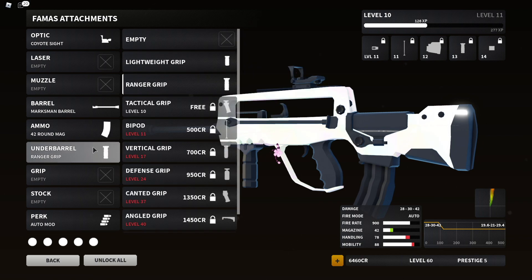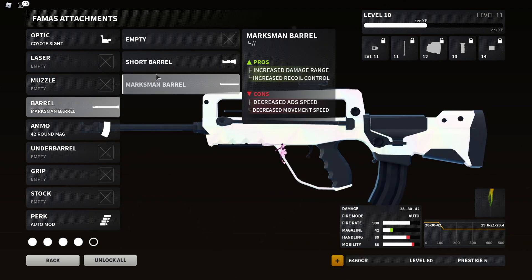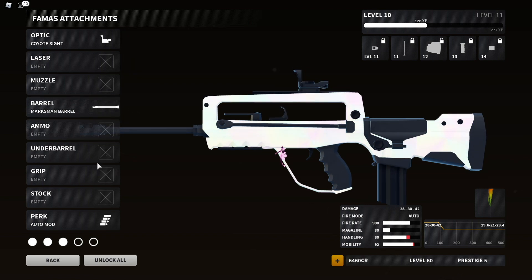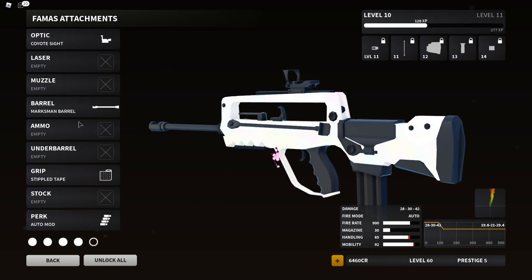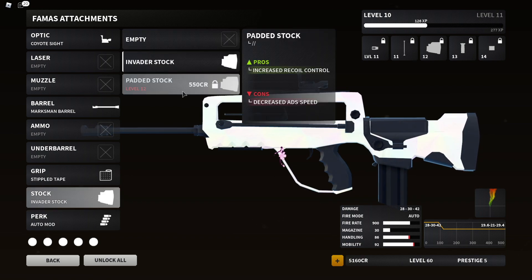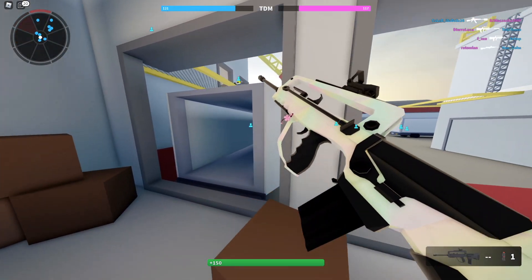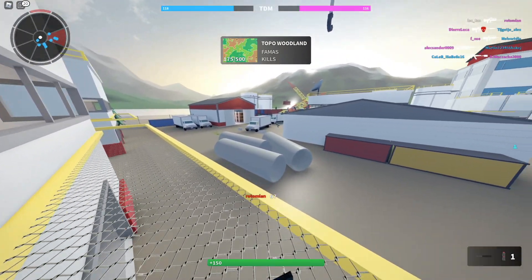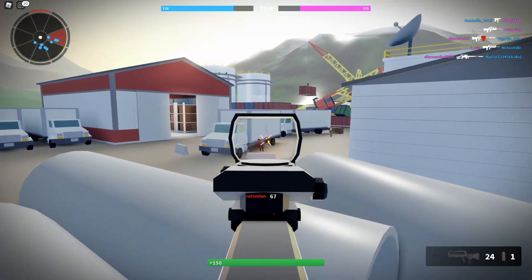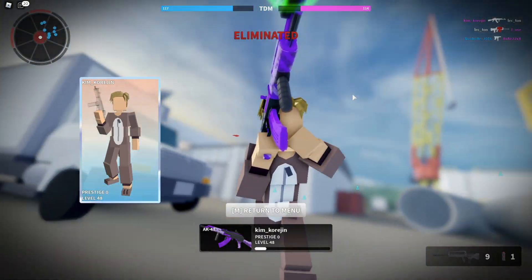I had like 10,000 credits so I might as well spend them. I'll get rid of the mag since this reduces recoil, but our movement speed gets really low, so I'll run stippled tape for that extra speed. I'll give the stocks a shot — trying the invader stock for more ADS speed. But this thing probably needs a compensator. I think this is actually the most horizontal recoil any gun has in the entire game.